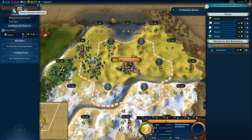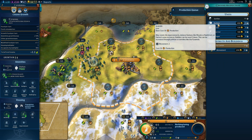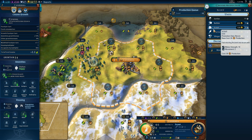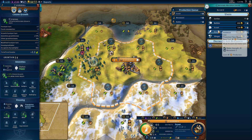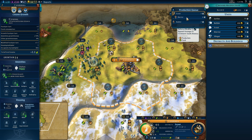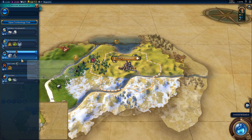Let's go ahead and get a scout out. Oh, we can do a production queue — that is wonderful. We'll throw the monument in there, a builder, and a warrior. We can't do a settler yet. We can just drag the queue like we could with the Civ V mod — I'm a big fan of this. It looks good, that's going to help me optimize my play a lot. This is available on the Steam Workshop, by the way.